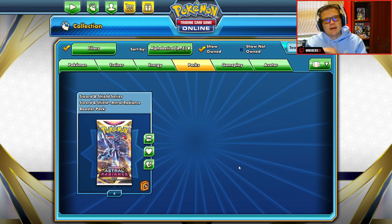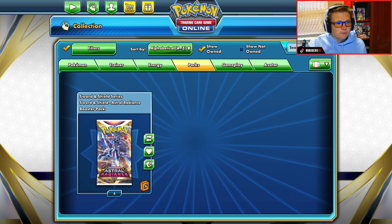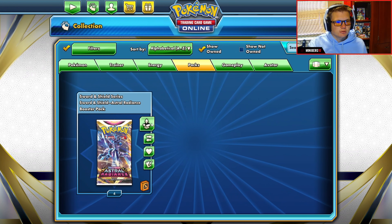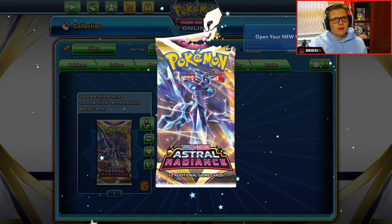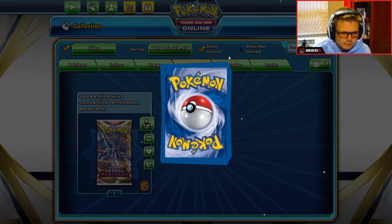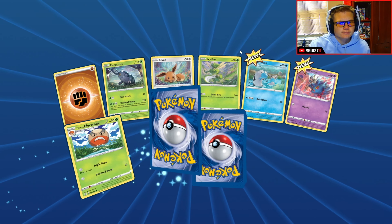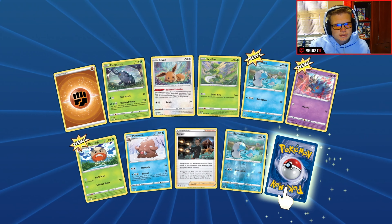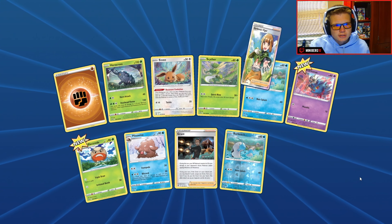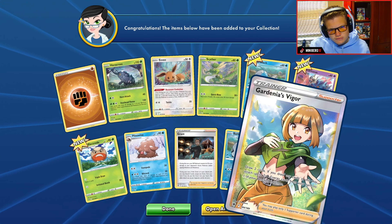So far we have got absolutely nothing in any of these packs. We still have four actual Radiance booster packs left. So far it's been absolutely trash - yes for water as our energy card but so far it's been an absolute terrible. It's fighting again. Cross, hello, Swine, a Lake for pursuing, and a trainer's card - Guardians, they go draw two cards.